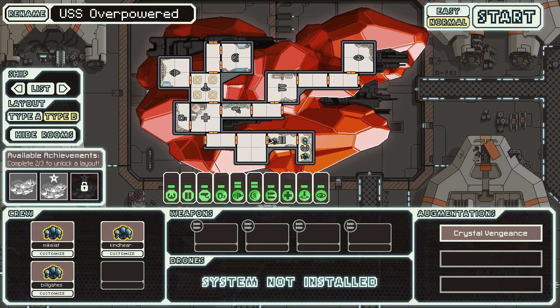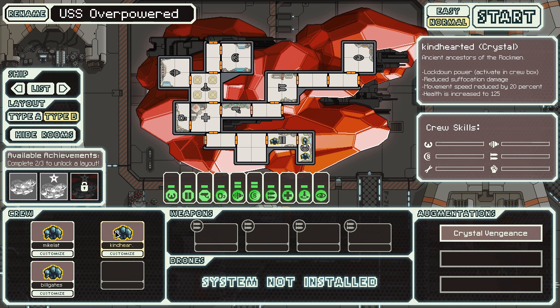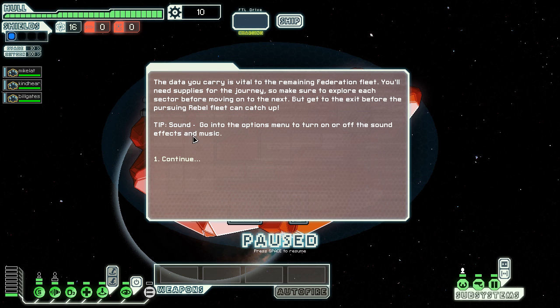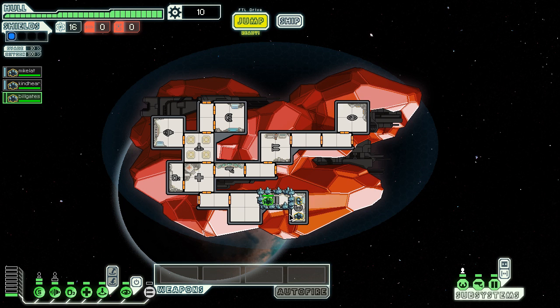This is our crew. An interesting thing to note: we've never seen crystal crew members before. If you look at this, they're basically like half a rock member — their health is increased by 25, they're still slower, however they have reduced suffocation damage and the lockdown power. The lockdown basically works like this: these guys can't leave this room, so I get to trap people. You can trap people from going to the med bay.